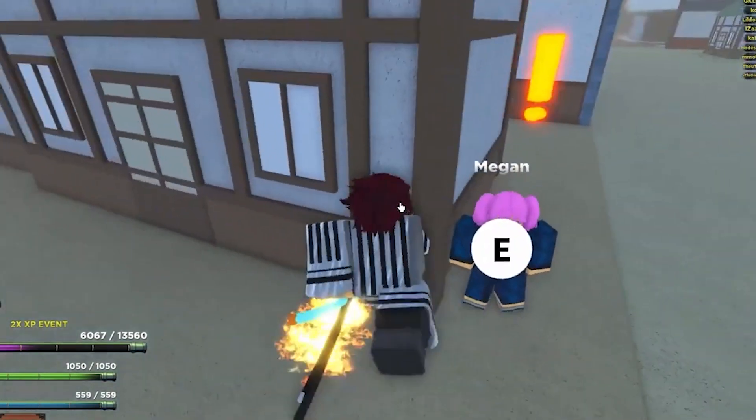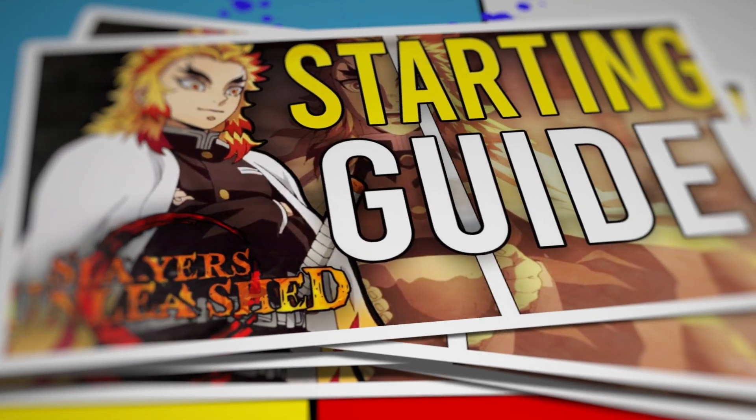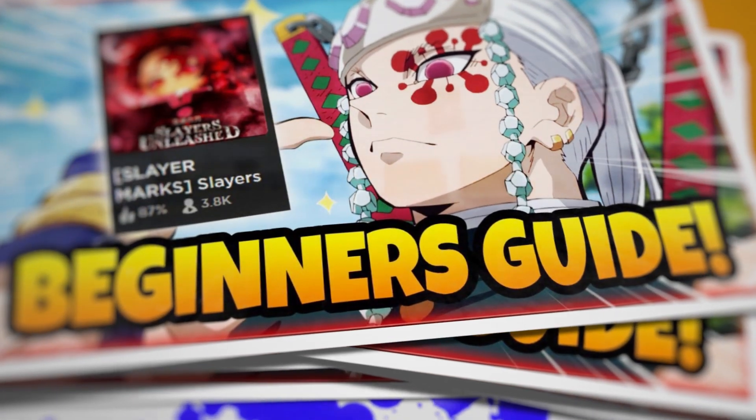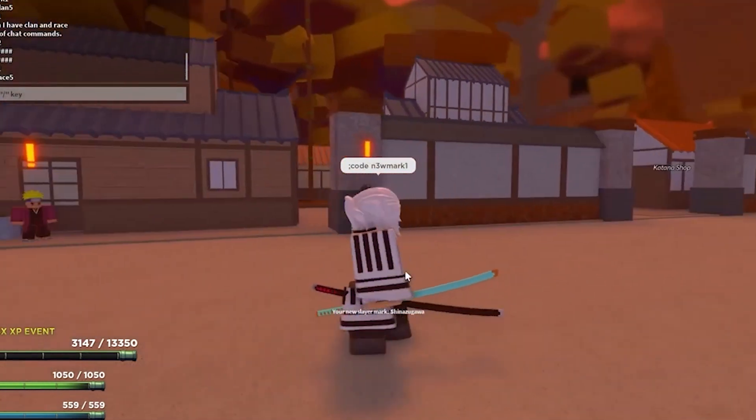First of all, you'll need to click Customize for creating your character, and then you'll get spawned in a town. Once you get your first character, you'll have to talk to a girl named Megan, focus on what she says, and then go do her mission.